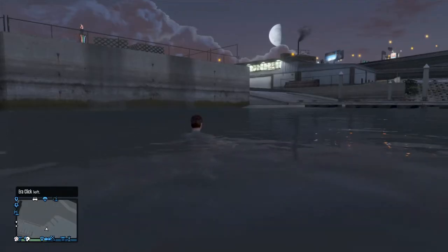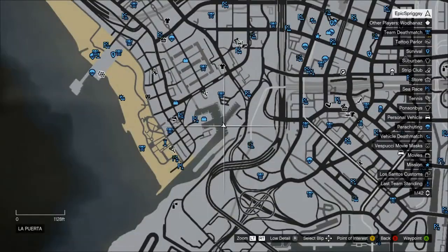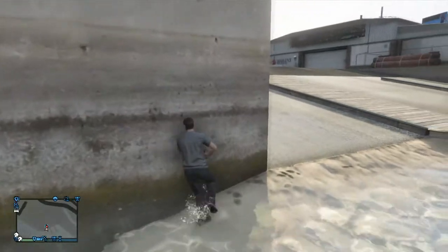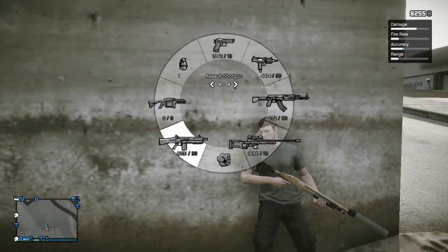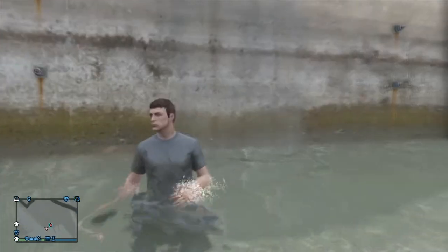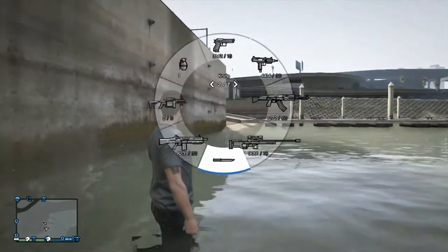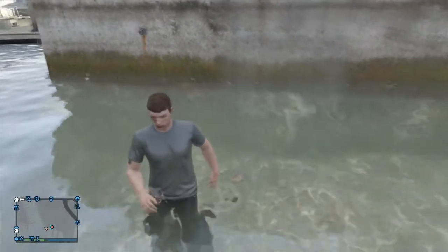So guys, to do this glitch all you want to do is just head over to the heliport just near Los Santos International Airport. Then guys you just want to go run against this wall, then guys you just want to walk towards the water still with your shotgun in your hands, you want to aim against the wall.